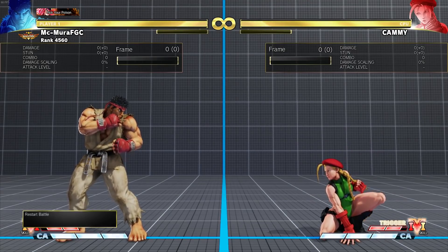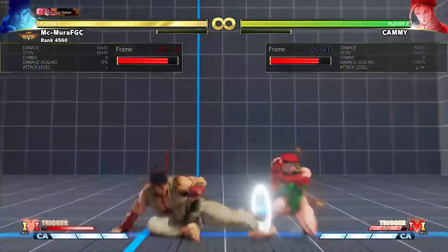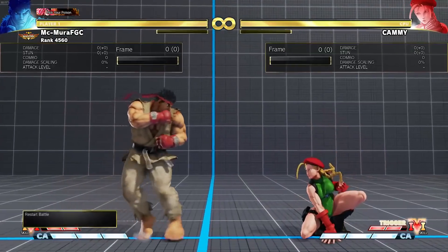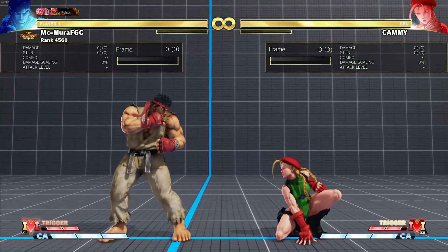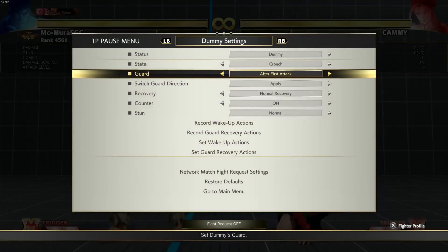This change might not be critical since Ryu players usually do fireball into V-Trigger activate, but having a forward-moving heavy attack that leads into combo and having crush counters cancelable is very good.